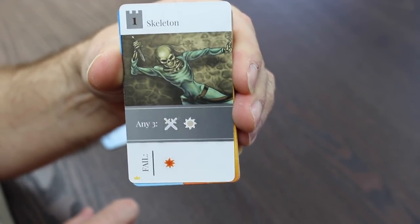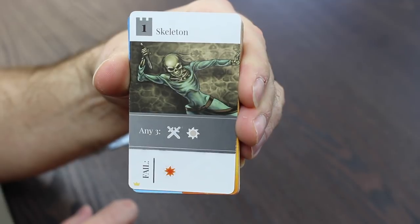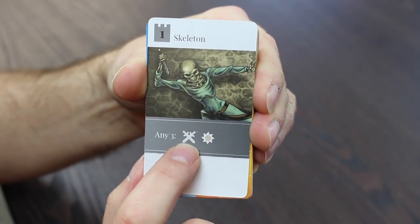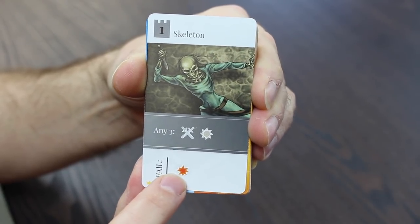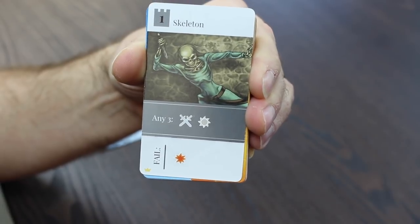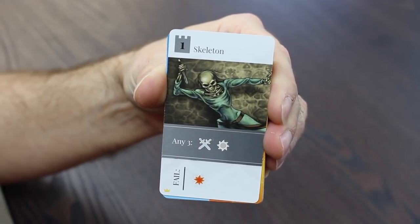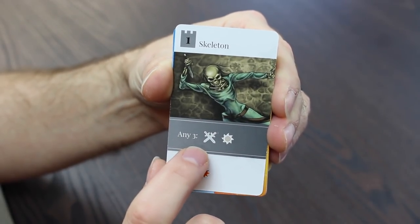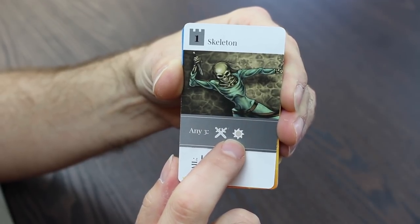You have to make the choice to fight or run before you fan your deck, which is going to be the next thing I do. To defeat this skeleton, I need any three of these symbols — any three melee or piety symbols. If I fail, I'm going to take a damage. If I succeed, I'm going to flip this card over and it's going to give me my reward — most likely upgrading one of the cards in my fan. So I'm going to choose to fight this skeleton and hope that in the next five cards, my fan, I come across three melee or piety symbols.